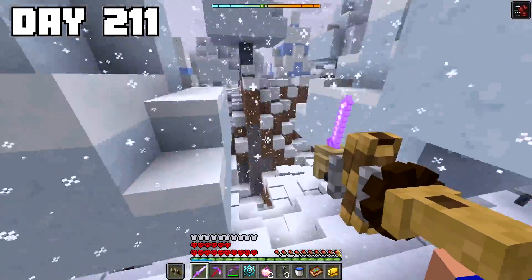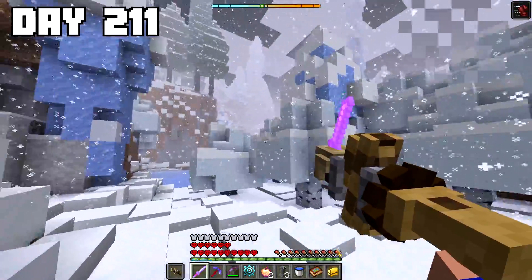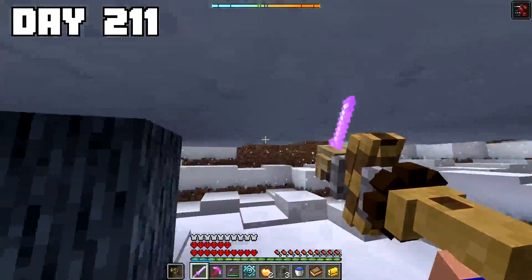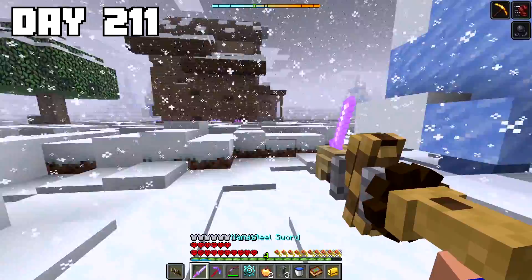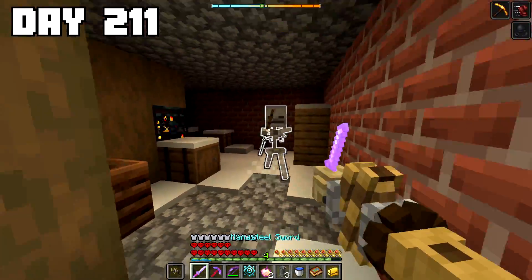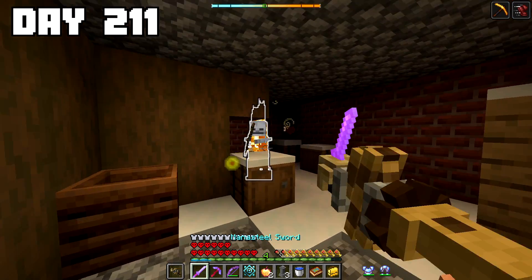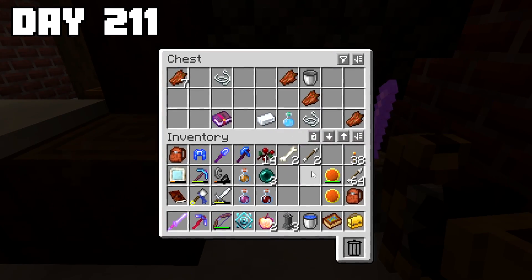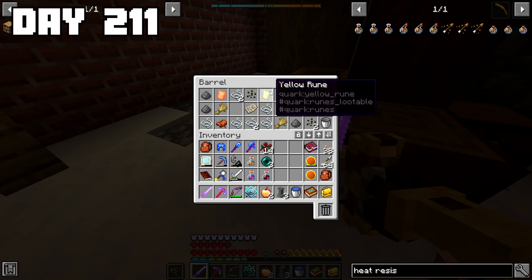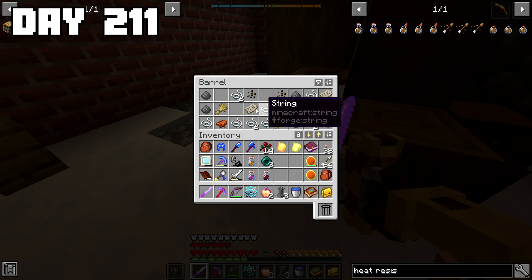I made it back to my bunker the next day, crafted some waystones, and also threw a mending book on my adjusted cooling helm, since the trip to the nether had made me realize it was arguably my most valuable item and had really low durability. On day 211, I stepped outside into that snowy wasteland once again. Things were looking a little different though, because ever since I slayed Frostmaw, that very dense fog I had been dealing with before had pretty much entirely cleared up. As I continued walking, I stumbled upon a tiny little house with a mob spawner and some loot chests in the basement.